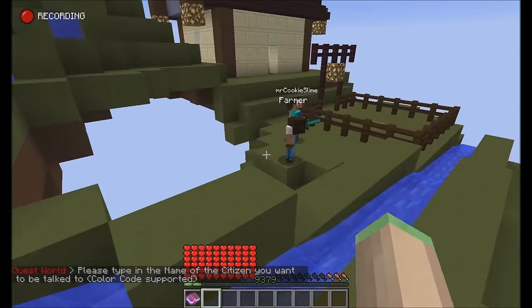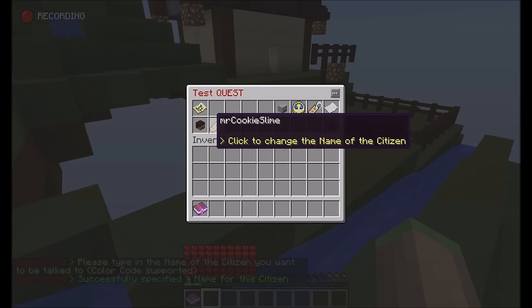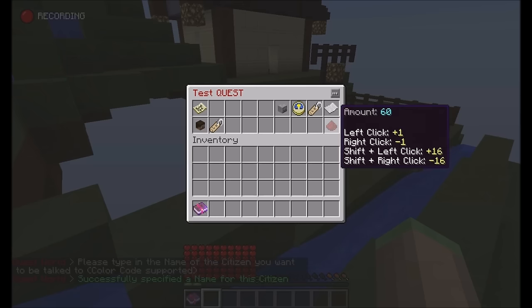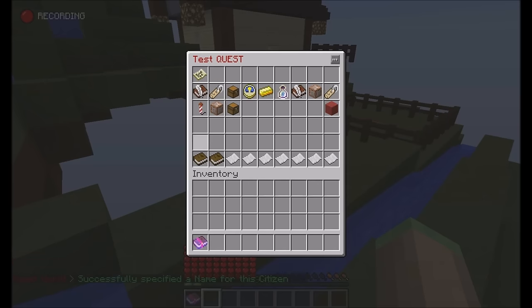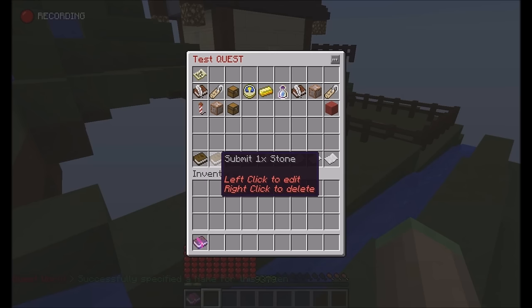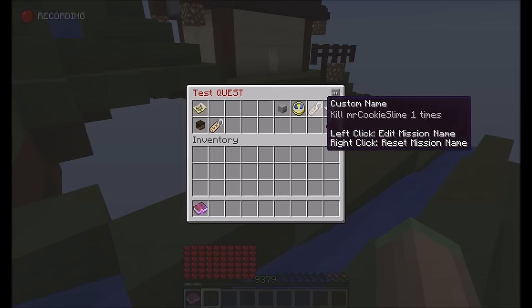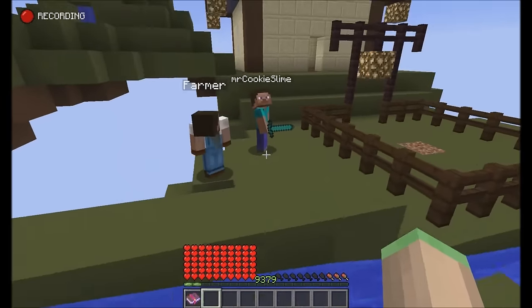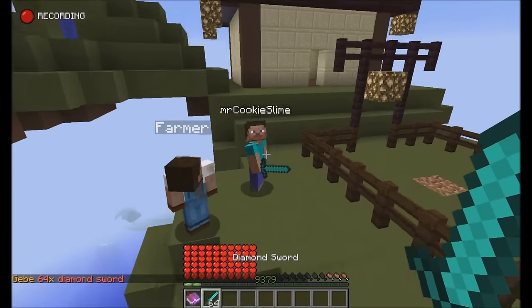You can set up Kill NPC using Citizens. Citizens NPCs can be used here. So I'll set it to kill Mr. Cookie Slime one time, and if I kill that NPC I'll give myself a diamond sword as a reward.